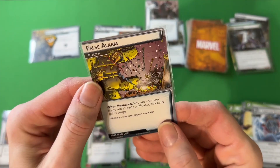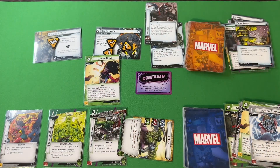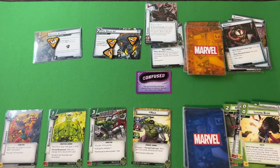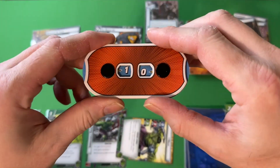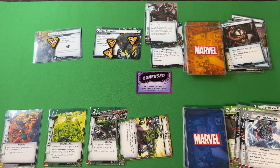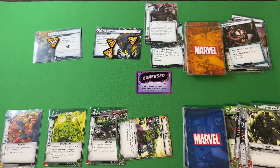Hulk attacks with Leading Blow, subtracting zero, bringing Rhino from 14 to 10. Leading Blow readies Hulk. Hulk attacks for four, bringing Rhino from 10 to 6. Limitless Stamina to ready Hulk. Attack for four, bringing Rhino from 6 down to 2. Discard Strength, end the turn.